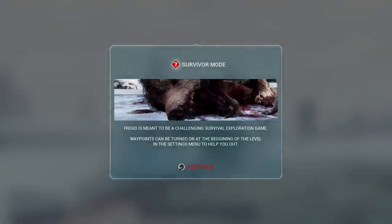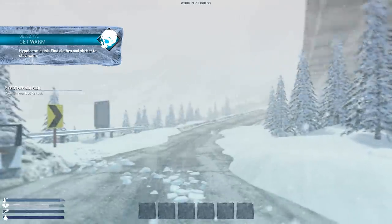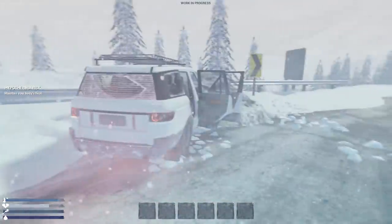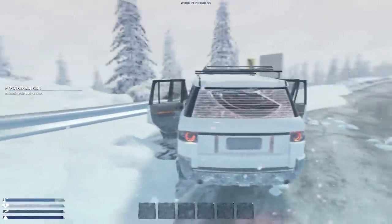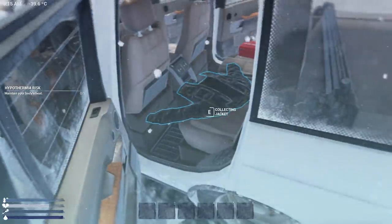Frigid is meant to be a challenging survival exploration game. Waypoints can be turned on at the beginning of the level — I like that. I have them off because I want to go out there and survive on my own. Keep in mind, because it's very early in development, optimization is going to be a bit janky. Hypothermia risk — maintain your body heat. There's a jacket over here in the equipment slots, so we'll pick this up.